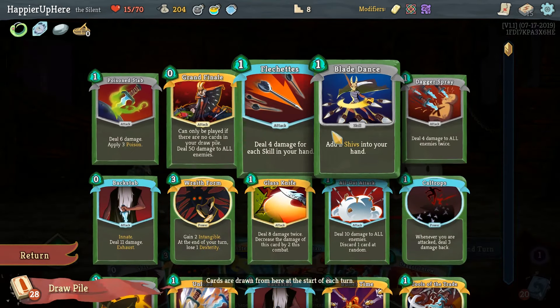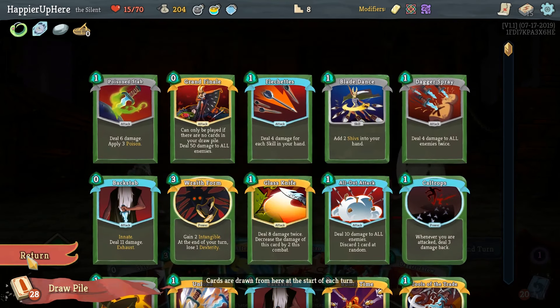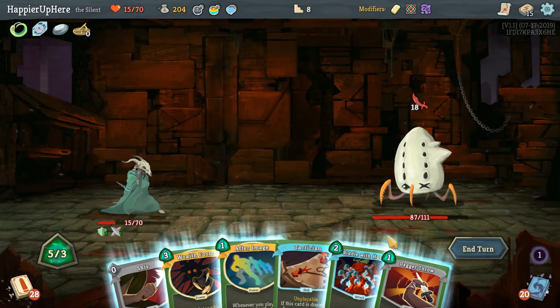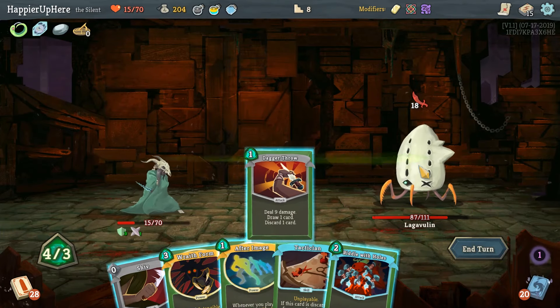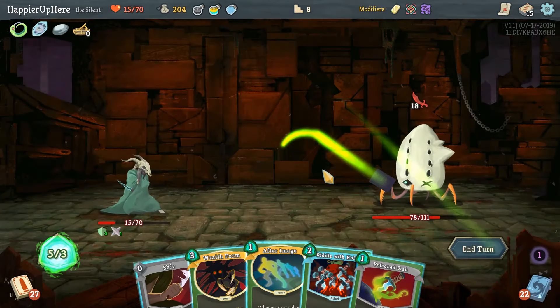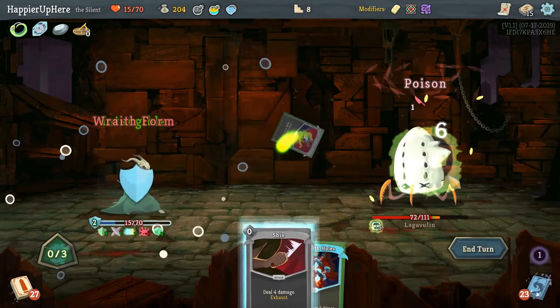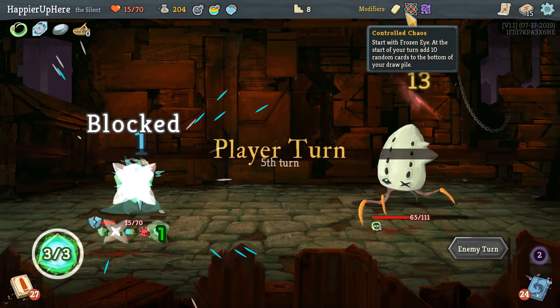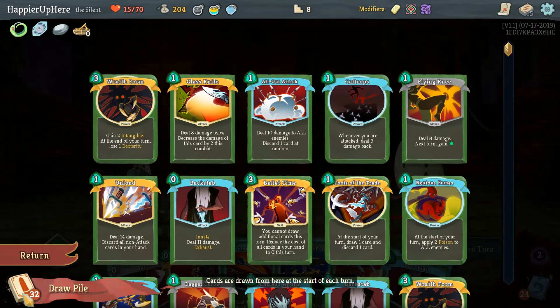Let me do Dagger Throw — actually let me plan again. Next turn if we draw this we should be fine, and there's another Wraith Form coming afterwards — that's really good. Let's do Dagger Throw, get rid of this, and then we can do After Image, Wraith Form, Poison Stab, and Shift. This is why getting to the Control Chaos cards is really nice.